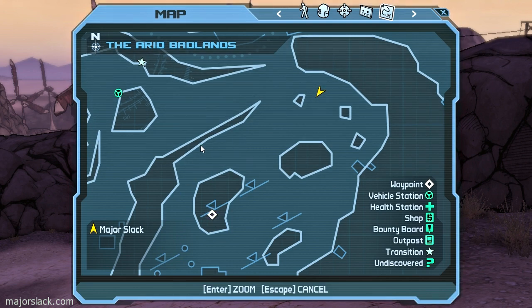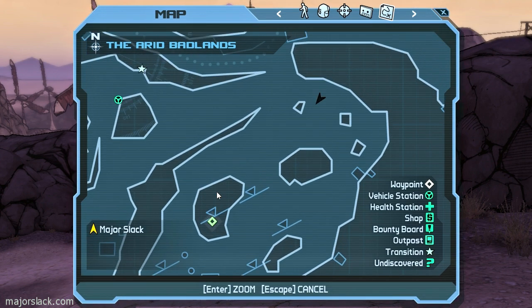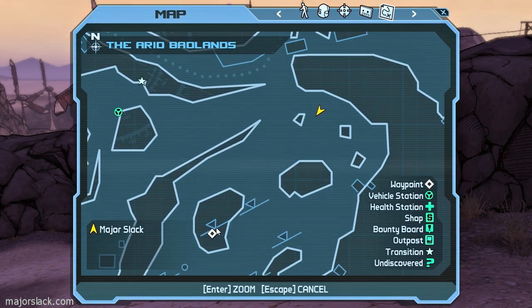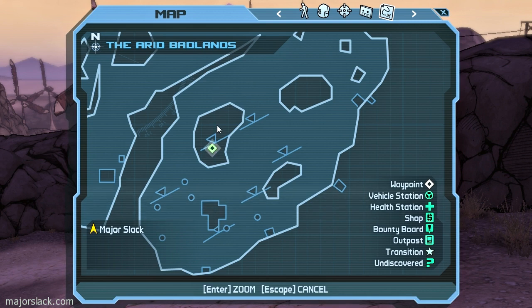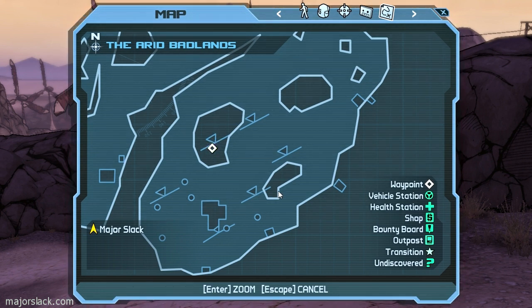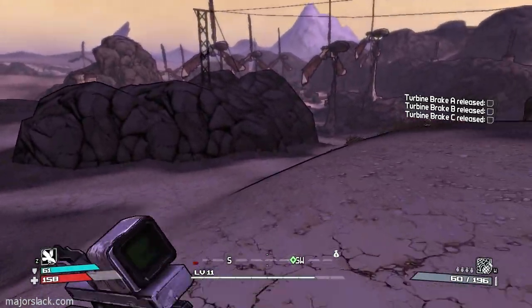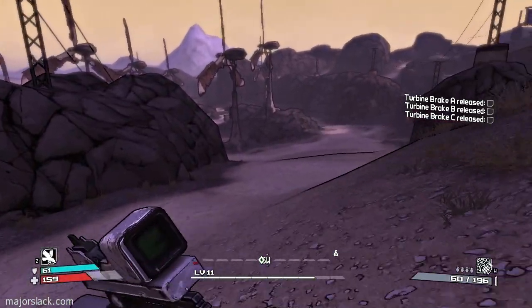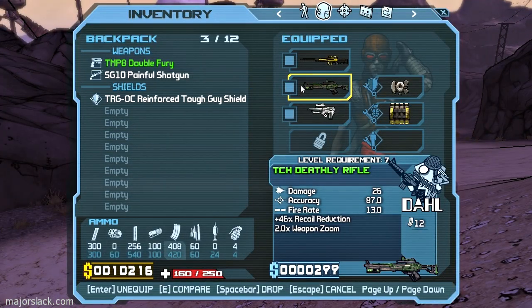I highly recommend you take all these skags out of this area first before you go further south into the Zephyr Substation area. This rock here is a great vantage point to take out everybody down in there. Get on top of this rock after wiping out all those skags — great high ground — and you can use the sniper rifle to just blow everybody away in this area. That's the plan, let's do it.